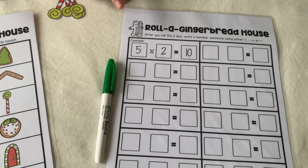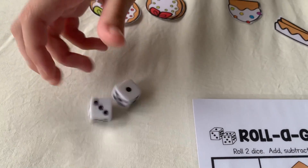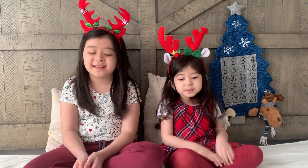Here are the things we need: the game key, a score sheet, and a white board marker. Two dice. And of course the gingerbread pieces. Okay Gabby, are you ready? Yeah! Let's play!